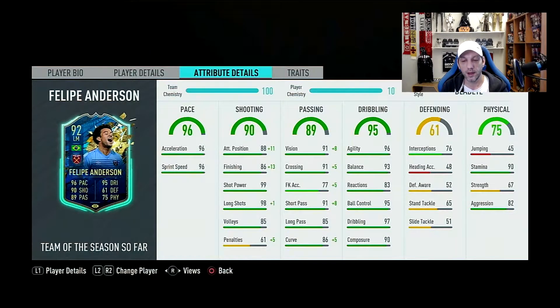Passing overall 89, very high. You don't really need any improvement here, so you can either go with a dead eye or the sniper — I don't think it'll make much difference because he has high vision at 91, crossing at 91, and short pass at 91. His long passing and curve at 85 and 86 are amazing. Dribbling overall 95, the second highest stat. Agility 96 and balance 93 — he's going to be very nice to control, with ball control at 95 as well. The only slight concern is reactions at 83, but you can go with a sniper and get that to 88.